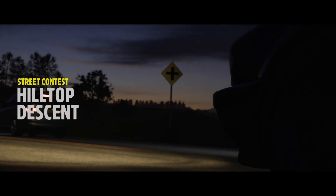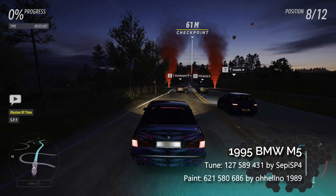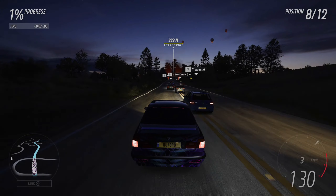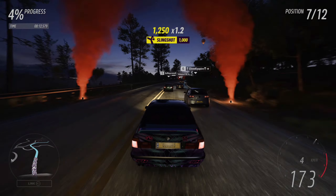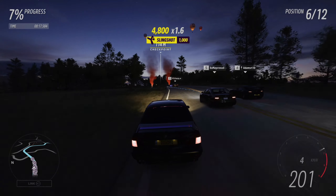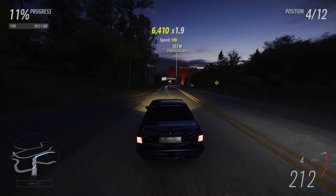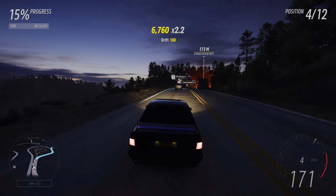The second race in the Street Contest is Hilltop Descent, again a race in the night. Despite this being a stormy season, we don't have rain in these races, which is a little bit unusual, but fine with me. The paint on this car is by Oh Hell No 1999, who creates absolutely stunning drift-style liveries.